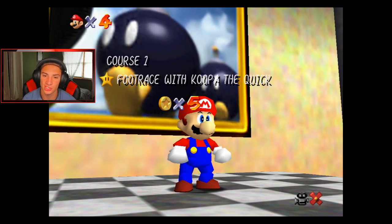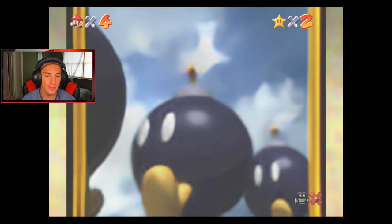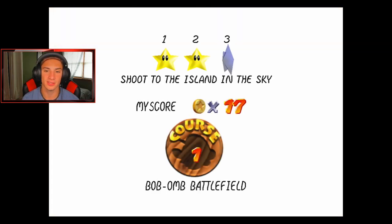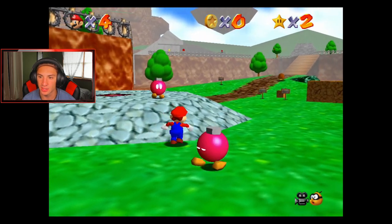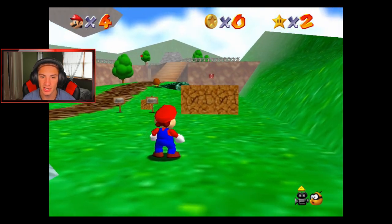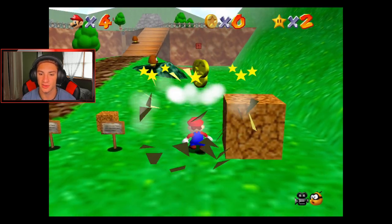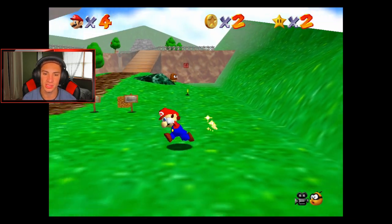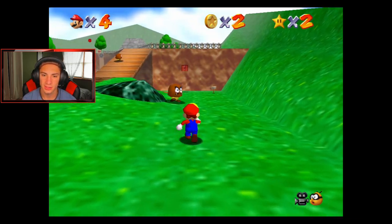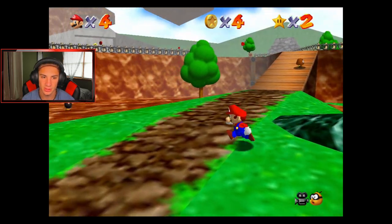I'm trying to think of other power stars we can get in this world. I believe if you collect a hundred coins in each place you do get a power star — maybe we'll do that. Let's hop back in there and get grinding. Shoot the island in the sky — this is one I need a power-up for. I'm pretty sure we need a power-up for this one since it's all the way up there and you've got to unlock those boxes.